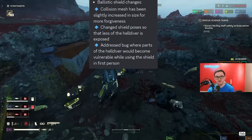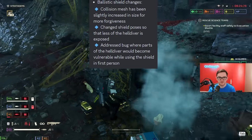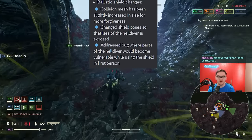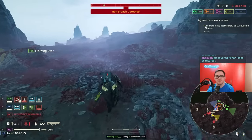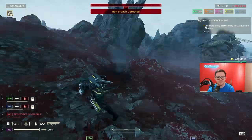Ballistic shield changes: collision mesh has been slightly increased in size for more forgiveness. Shield pose changed so that less of the Helldiver is exposed. Addressed a bug where parts of the Helldiver would become vulnerable while using the shield in first person — so you probably won't get hit through the shield by bugs anymore.